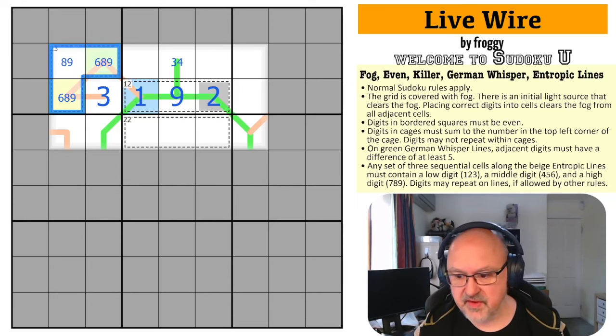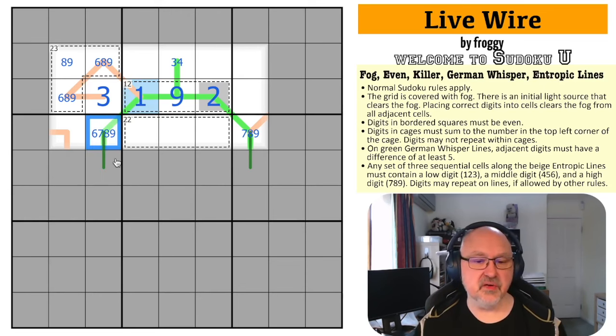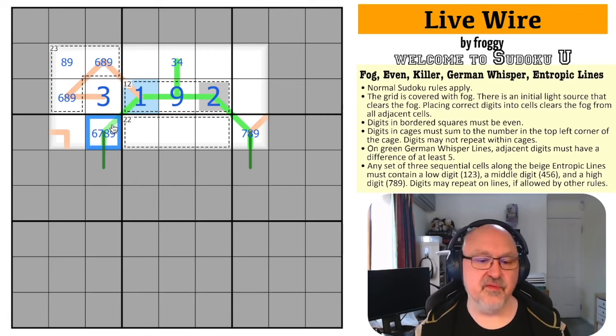This has to be a high digit: 7, 8, or 9. And I can see this line continues further down here. This cell is also 7, 8, or 9. Actually, this could be a 6 — if this is a 1, because the only digit five away from 6 is 1.